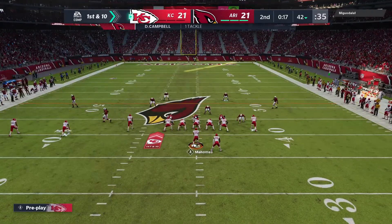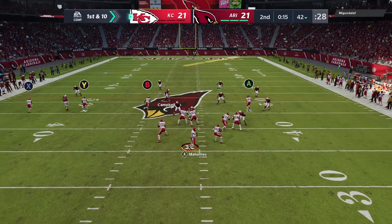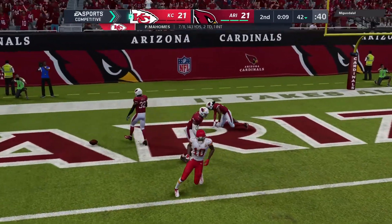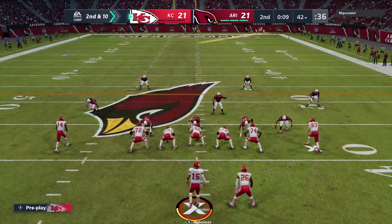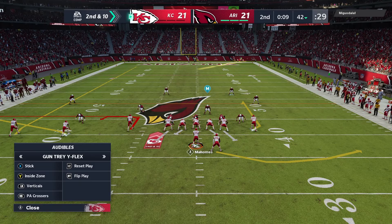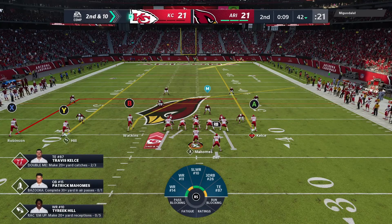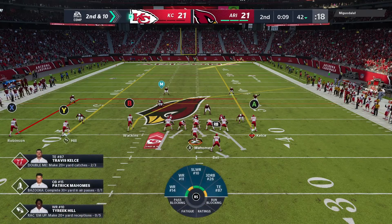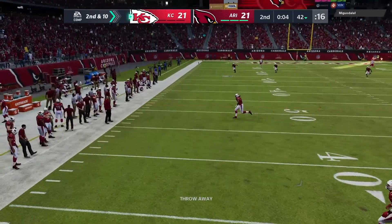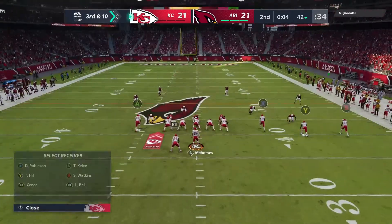The Chiefs quickly use the last of their timeouts with 17 seconds to go in the first half. Throwing on first down is Mahomes — he'll let this go for the end zone, and it's knocked away incomplete. The Alabama man, Drake Kirkpatrick, there on the coverage. Ball on the 42 as they come up second and ten. Mahomes to throw once more, and that will be incomplete. Four ticks left on the clock — back-to-back incompletions, staring at a third and ten.